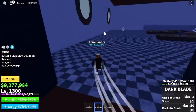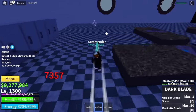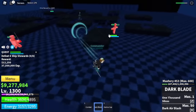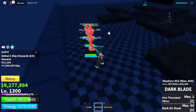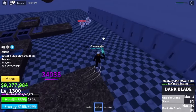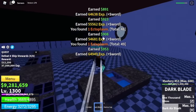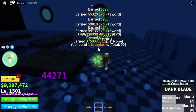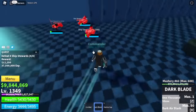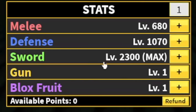Next up is the ship stewards. They're located here. Lure 4 at a time — do this twice to finish a quest. Use your Z and X-skill plus left clicks — that's enough to defeat 4. You need to defeat 8 to finish a quest. The goal here is to reach level 1350. Stat check: Melee 680, Defense 1070, max sword at 2300.